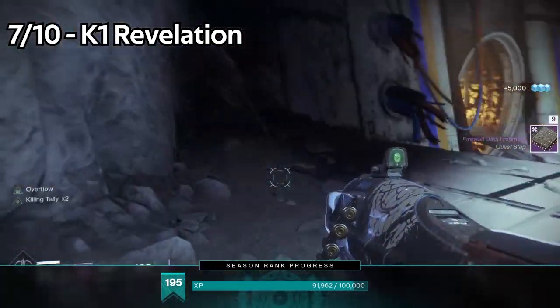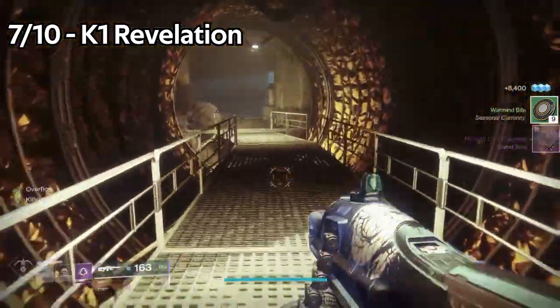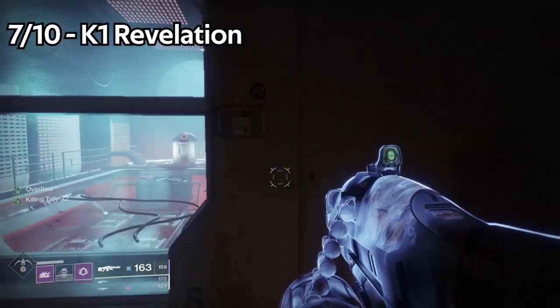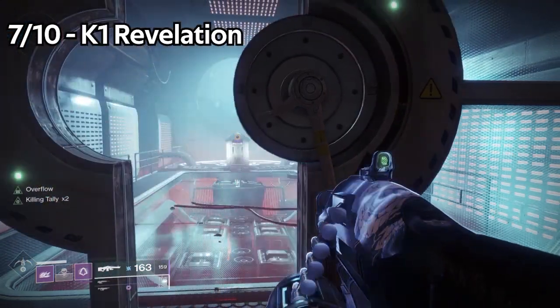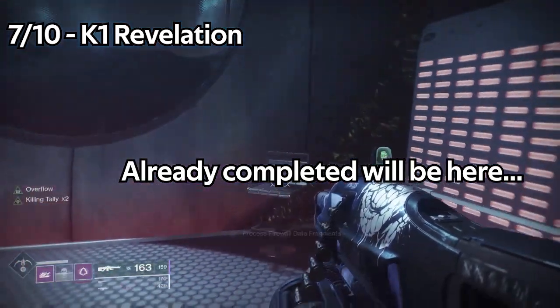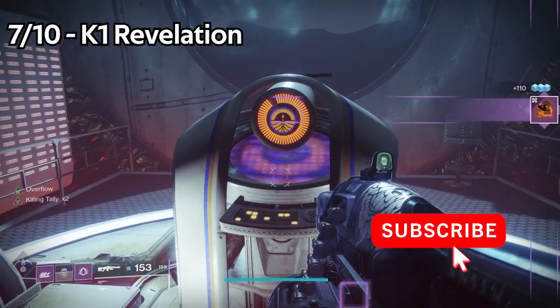Jade Rabbit number seven is within the K1 Revelation Lost Sector. To get this, you'll have to finish the Shadowkeep campaign to unlock it. You'll also need a Firewall Data Fragment — to get that, you'll need to get the quest from Eris and complete the other three Lost Sectors on the moon. Once you get to the end of the Lost Sector, there'll be an additional door that you can only access with the Firewall Data Fragment. The statue is on a chair in the back of the room — pretty easy to find.